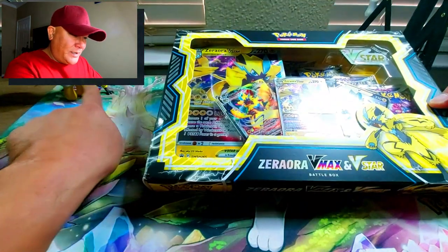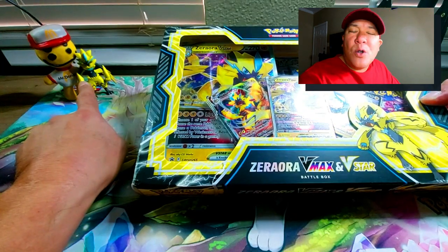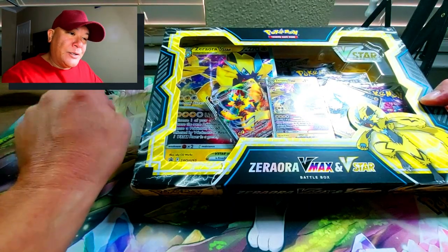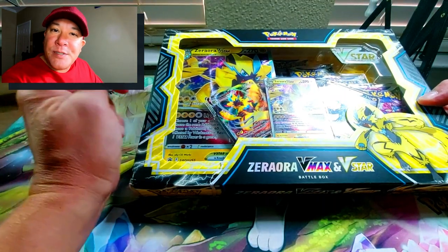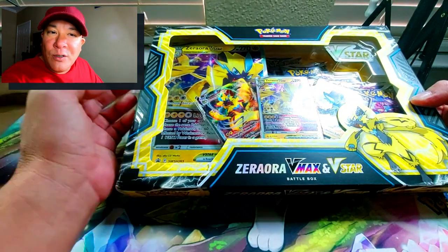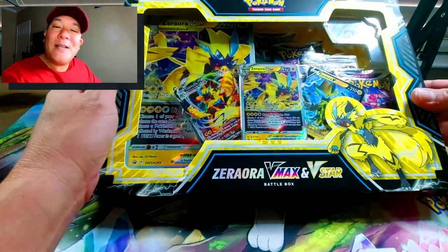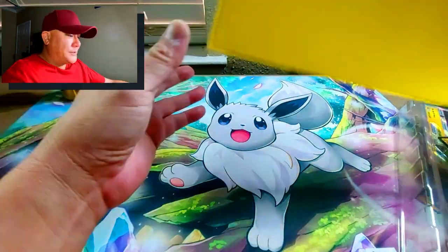Zeraora is an electric-type kitty cat. Over here you can see my Zeraora figurine that I got in Yokohama when I was at the Pokemon GO Fest in 2019. I went to Akihabara and showed my buddy G Soldier around because he wanted to bring his family from San Antonio over to Japan. Akihabara is the place where you buy all your robots, model kits, and video games.